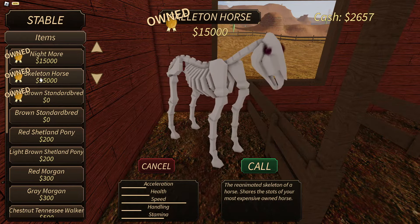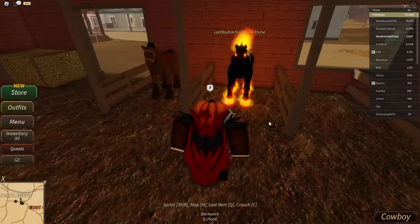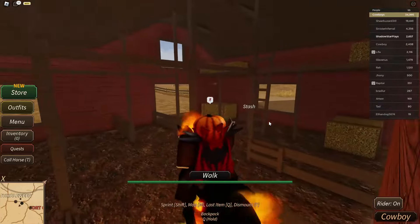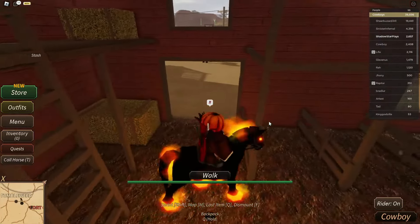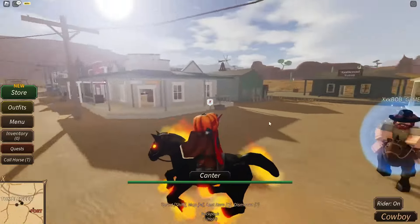Let's check out the horses in the stable first. Whoa, okay! Skeleton horse... nah, Nightmare - oh yeah! Oh my gosh, this thing is so much cooler than the skeleton horse. What the heck, this thing is insane!